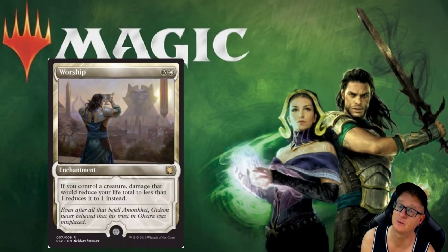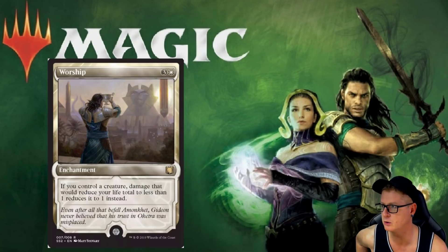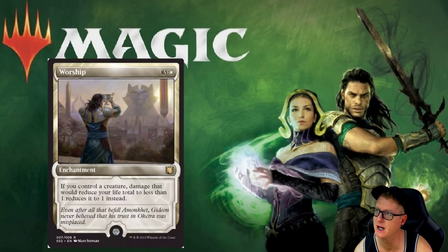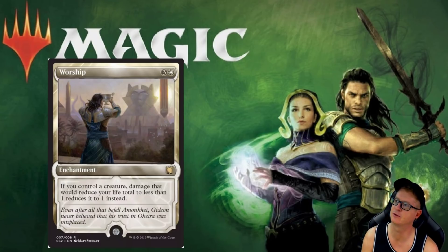Worship — this is another reprint. It's a four-drop. I do like all the artwork on these; they are really, really cool. Worship's a four-drop enchantment: if you control a creature, damage that would reduce your life total to less than one reduces it to one instead. I actually just signed an Urza Saga version of this and sent it out to a fan this week. Very cool card.